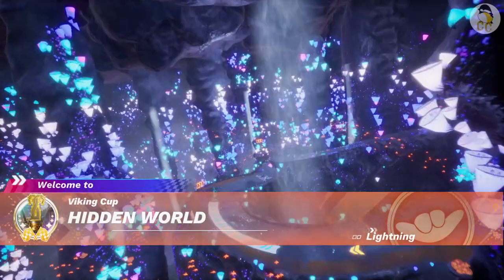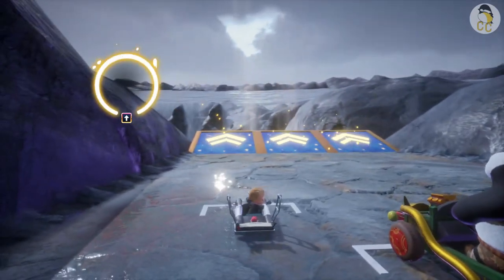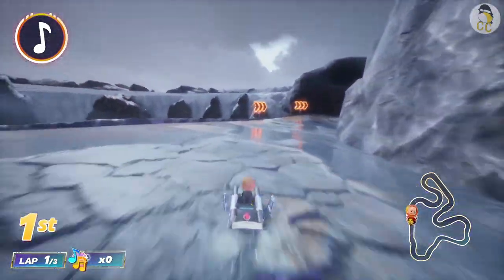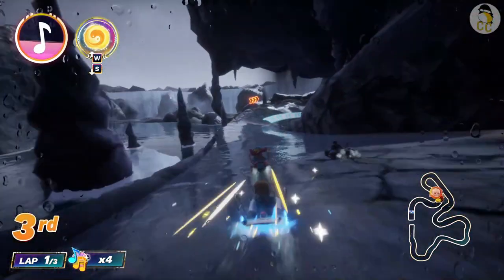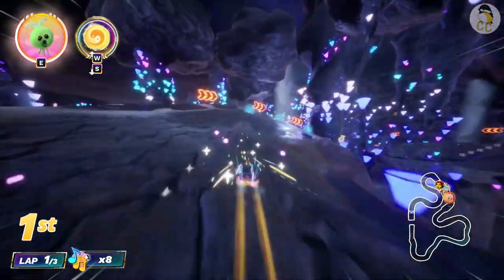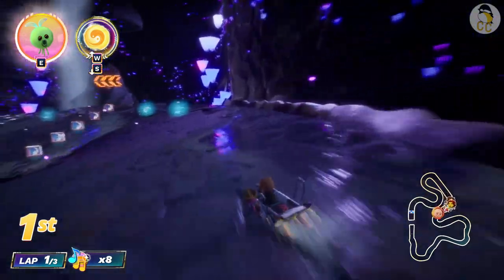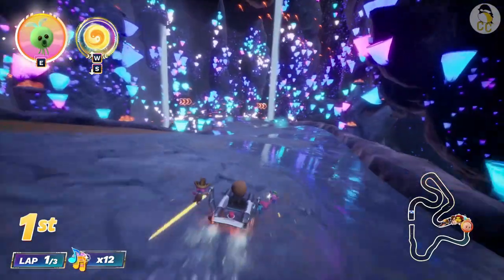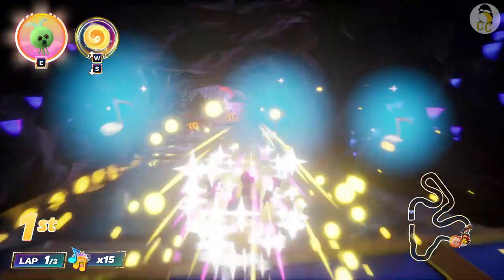Next is Hidden World. At the start, make sure you press up to match the music beats for a big head start. This track really tests your drifting skills — make sure you drift as much as possible to gain a big advantage. Early on, I collect music notes to boost my speed. I skip the magic ladder path; you can drift well and not worry about falling off. You want to take the top path if you can — make sure you're going fast enough to jump over.